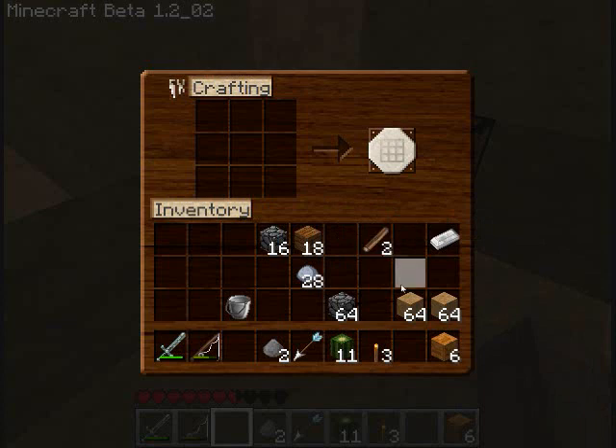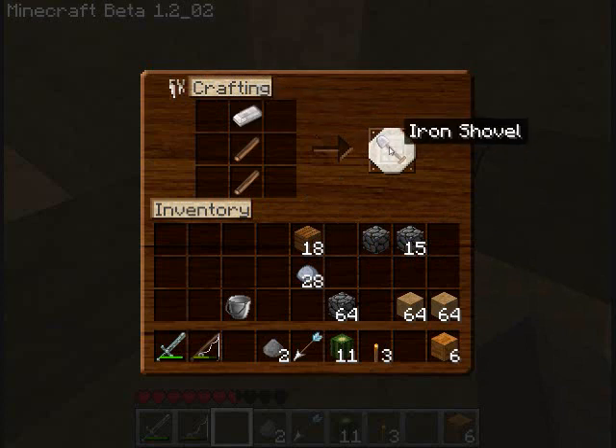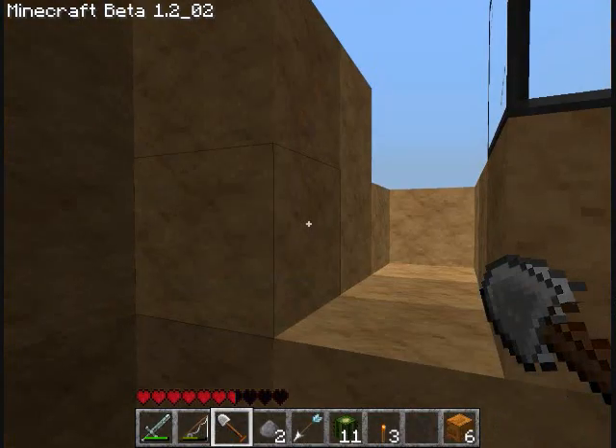I want four 64s so I can get 64 sandstone. I think I'll make an iron shovel.